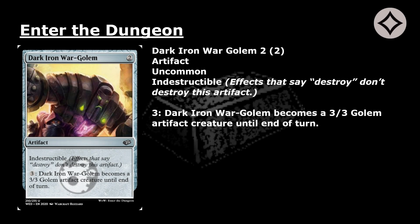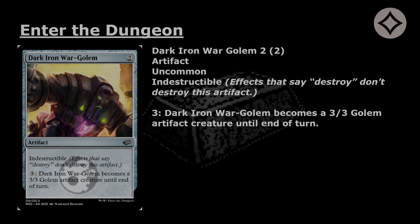Dark Iron War Golem: 2 mana for an uncommon artifact with indestructible. Effects that say destroy don't destroy this artifact. Pay 3: Dark Iron War Golem becomes a 3/3 Golem artifact creature until end of turn.